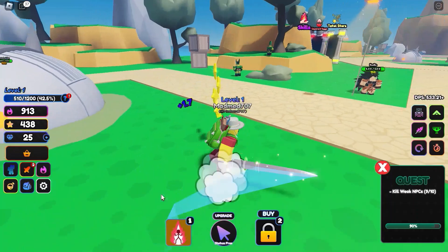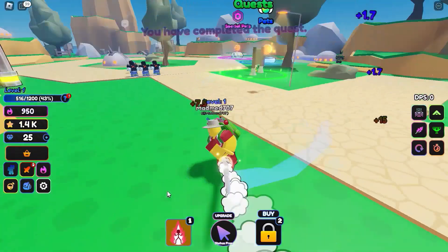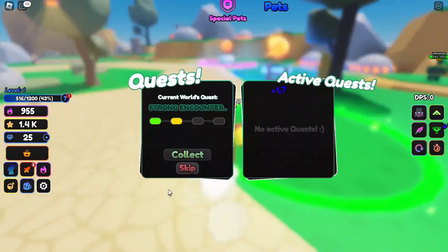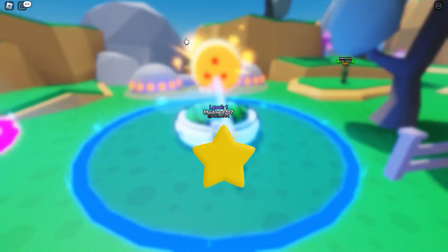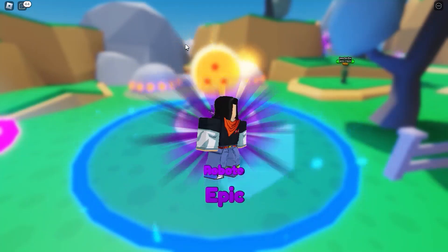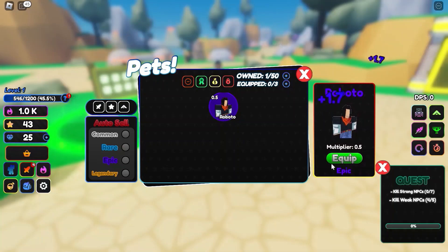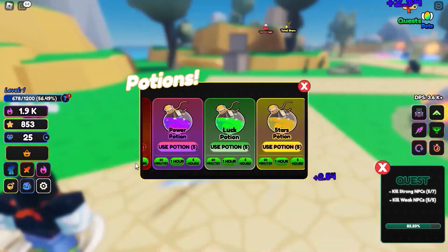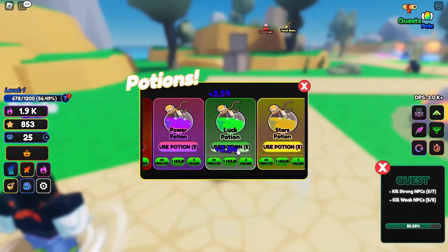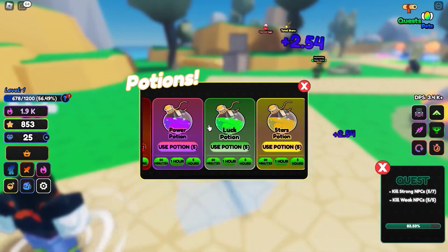I need to kill strong NPCs and weak ones. So far for champions we just got Robo, Robo, Robo, Robo. Also, when you redeem the codes you get luck potions — I recommend you don't use them yet until you get to the next area, unless you want to summon for rare champions in this area.